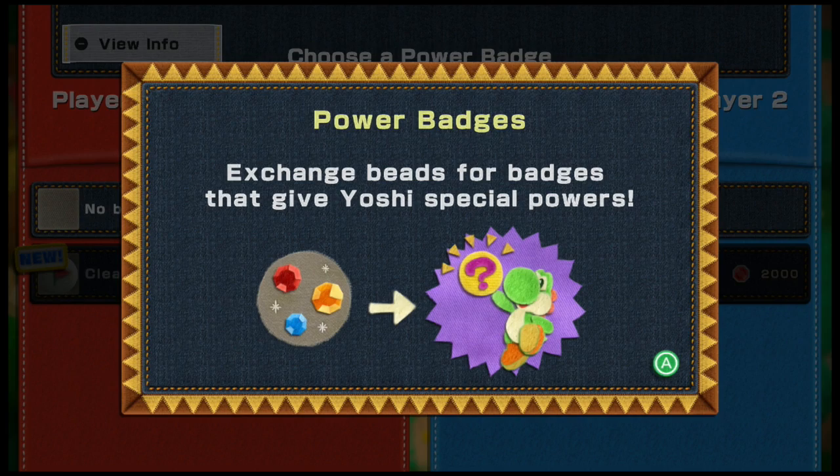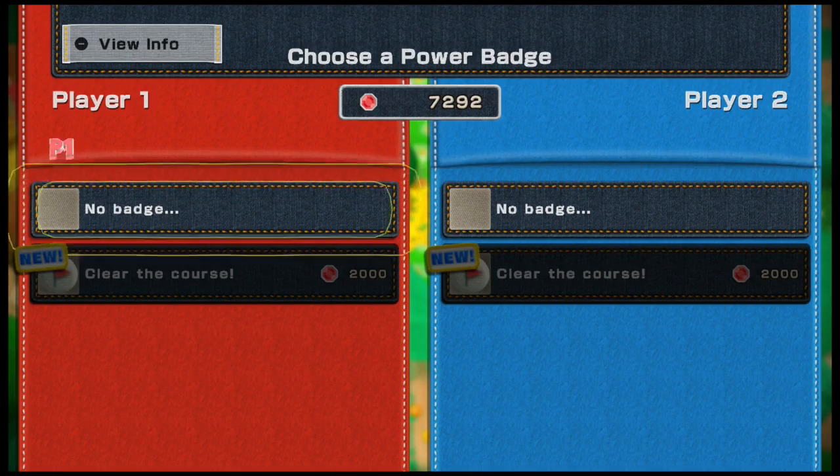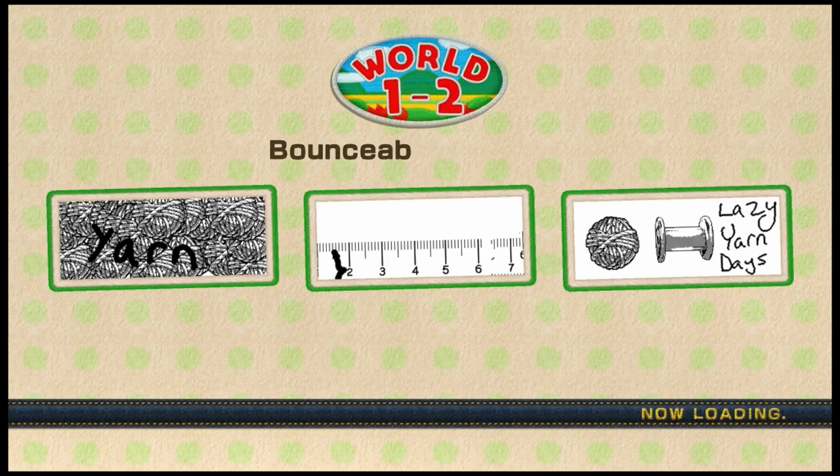Oh there's the badge — power badge! Let's see — B for badge, that was the basic badge? No — you can use the beads to get boosts for the levels. I don't wanna do that. I'm mad that the first badge we got was a bogus one.